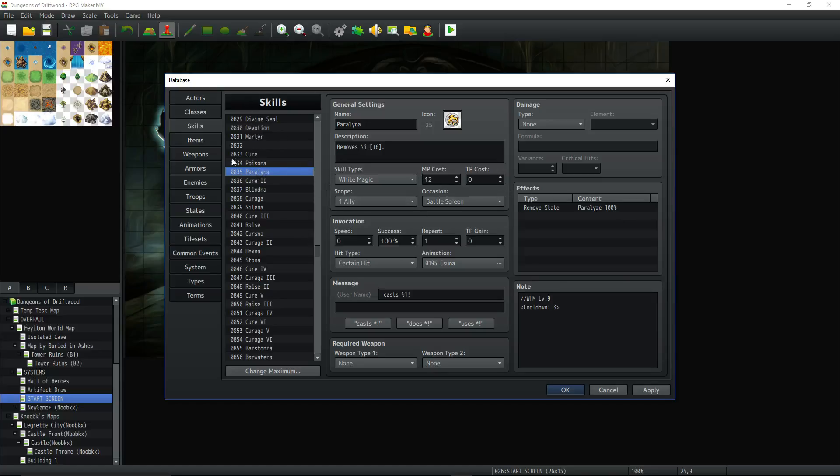Poisona removes Poison, cooldown 3. Paralyna removes Paralyze, cooldown 3. If you want to call the state in the description, use slash IT and then the number of the state and it'll reference it right in there. Cost: 8 for Poisona, 12 for Paralyna. All of these are basically one ally, battle screen, except for the Aga ones which are all allies. Cure 2 costs 24 MP — you can see these are getting more powerful as they increase in rank — 300 + level × 4 + magic defense × 2, cooldown 3. Blindna just removes Blind, cooldown 3, 16 MP.